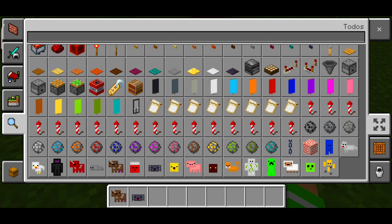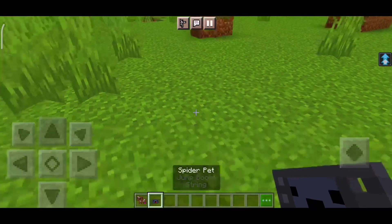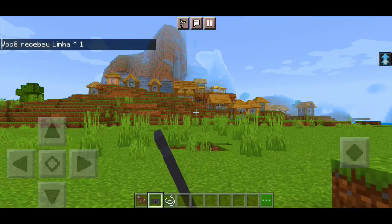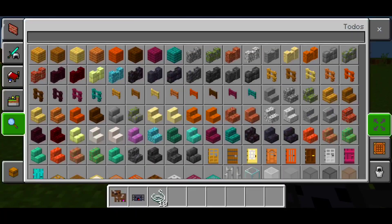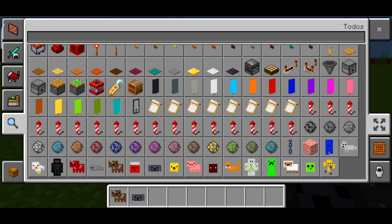We already saw the Bed one. There's also the Spider, which gives you Jump Boost. Every time you click it, you also gain a piece of string — so it's kind of like a string farm! But of course, as I mentioned, it has durability, so it doesn't last forever.